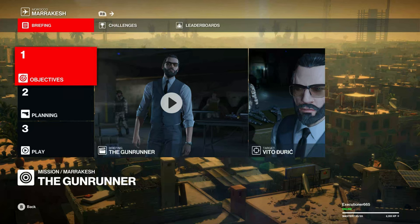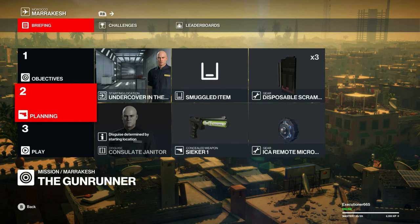Welcome back everyone. The first elusive target we have in the Gilded Cage version of Marrakesh is the Gunrunner. Let's start as a janitor in the consulate building, bring a Seeker 1, micro remote taser, and a disposable scrambler.